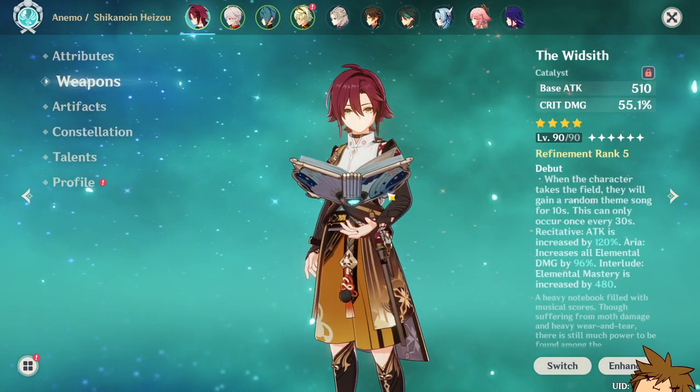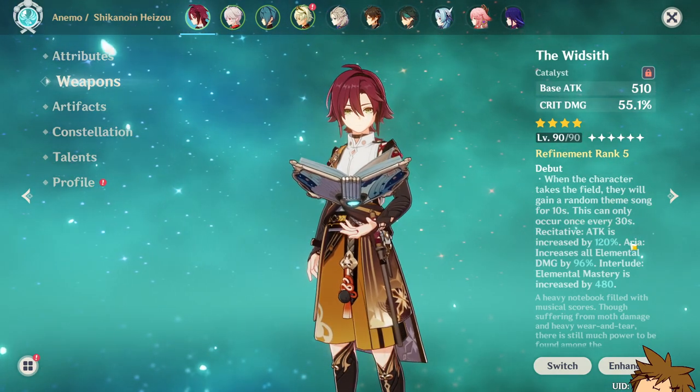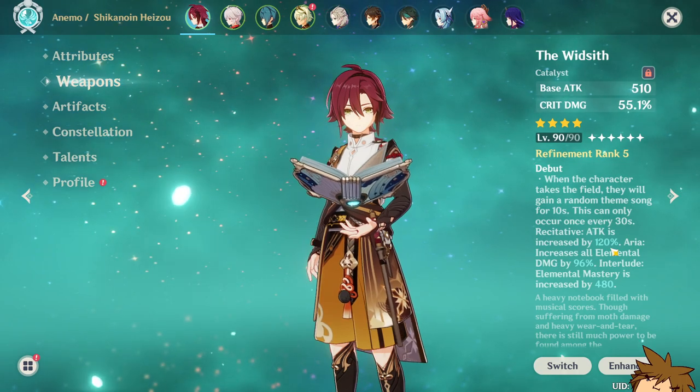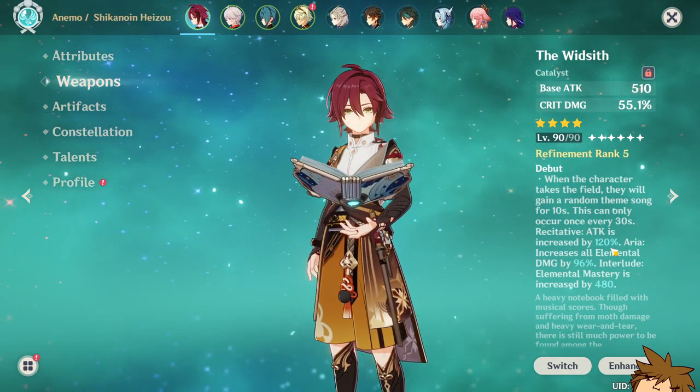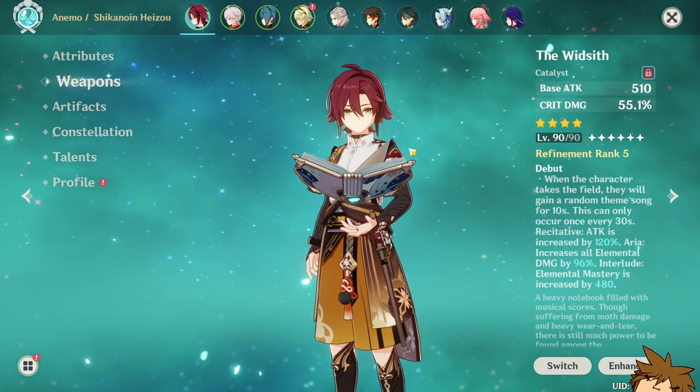I'm going to be using the Widsith, which is an incredible four-star catalyst weapon. It's going to give so many buffs and all of these buffs are going to be pretty good — whether it's elemental mastery, elemental damage increase, or increase in attack. It's going to be really nice.